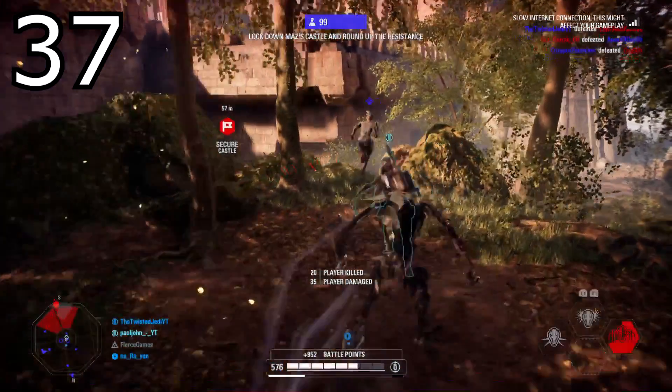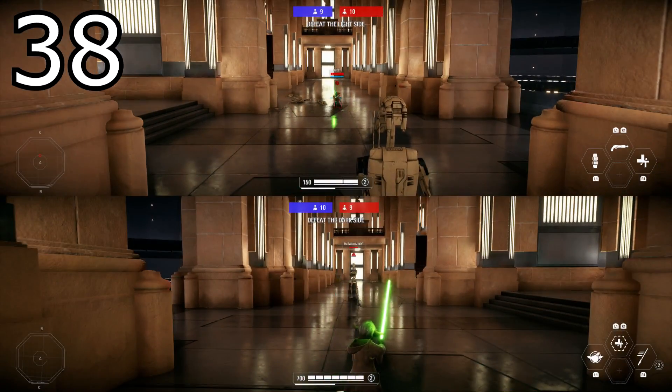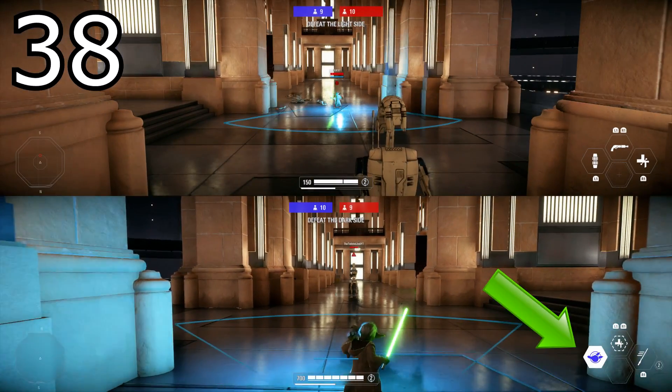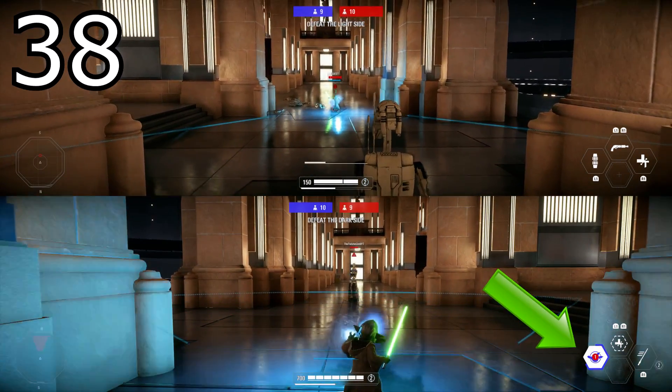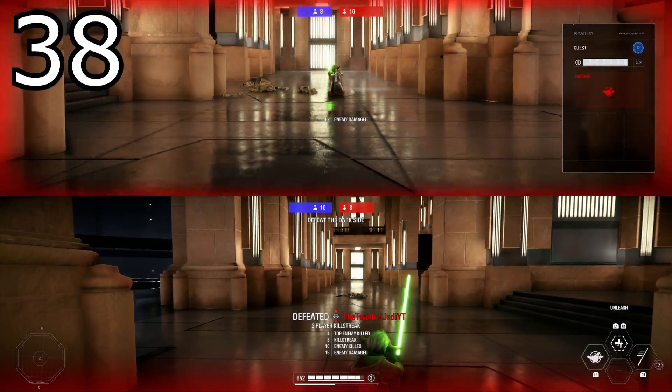Tip number thirty-eight: Yoda's unleash has a charge-up meter in the bottom corner where the icon is. You'll see a little blue ring go around the ability icon — this tells you whether Yoda's unleash is fully charged. Once it's fully charged, you will do extra damage.